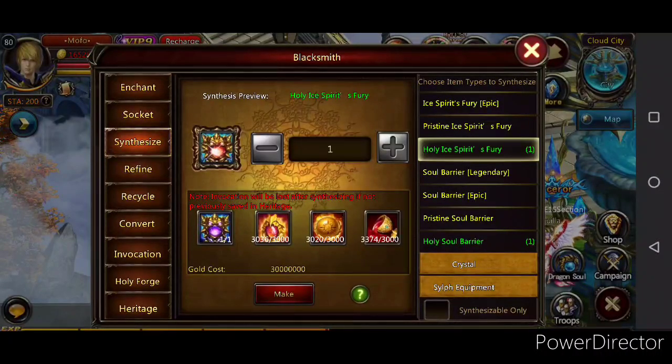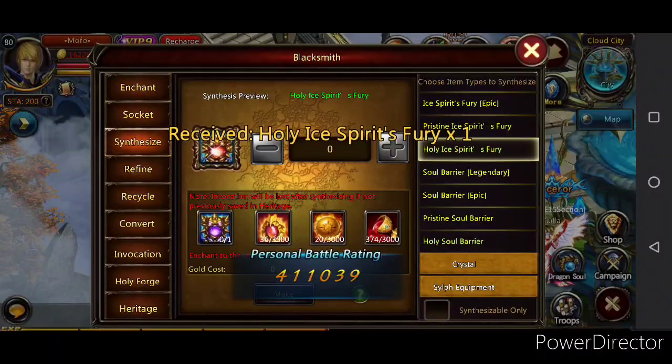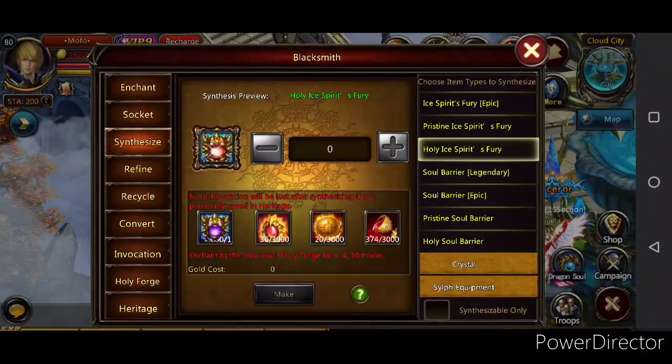So here it is: you need 3,000 titan soul shards, 3,000 soul integrated orbs, and 3,000 titan's blood. I have all my gems — let's see if it will allow me to make it. Yep! My BR automatically went up by almost 50,000 battle rating.